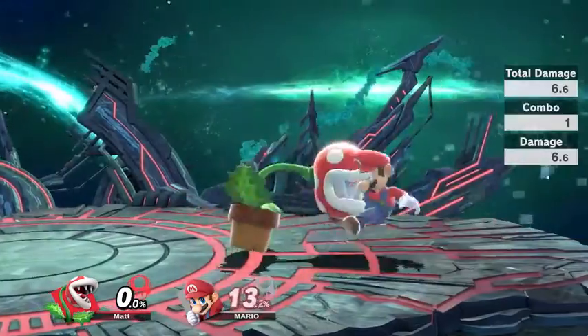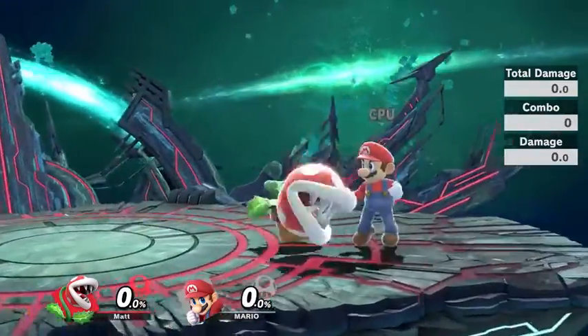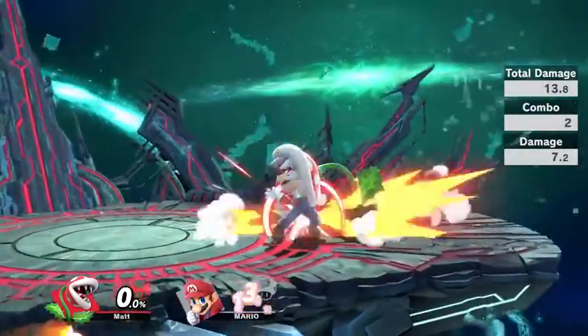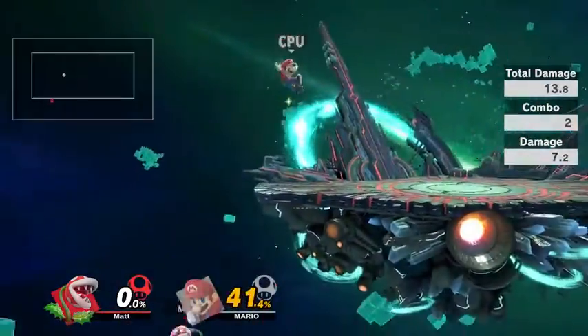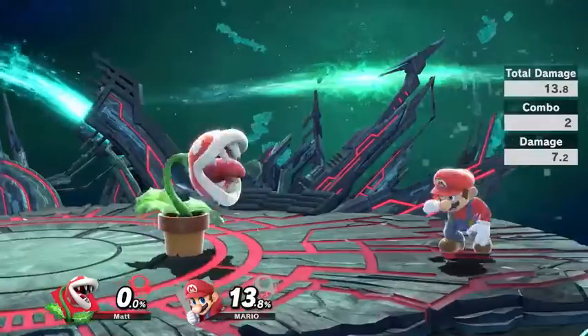Piranha Plant's forward tilt is actually a two-stage attack. If you just tap the A button once, you'll just do the first bite, but you have to tap it a second time to get the second bite. You can consider it another kind of jab, if you will, although you're usually not going to be using this like a jab. You'll be using this like most forward tilts — to force somebody off stage.